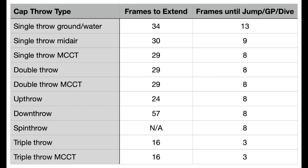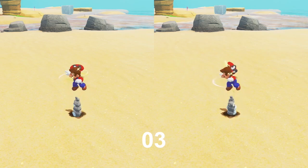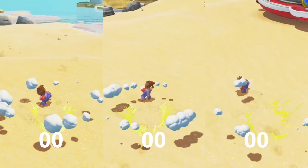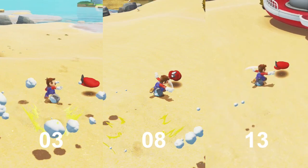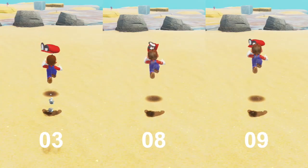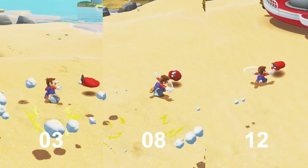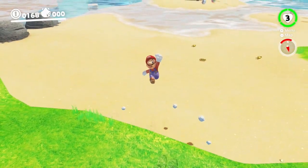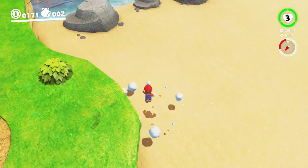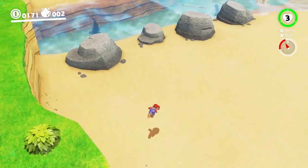Another interesting implication is that I was always pressing jump on the same frame as I was triple throwing, so the fact that Mario jumped 3 frames later means that you can buffer jumps for at least 3 frames. We also know that the buffer window must be shorter than 8 frames, because pressing Y and B on the same frame for double throws did not produce a jump. There is one catch, which is that you have to wait longer before ground pounding after walking or roll cancelling off a ledge.